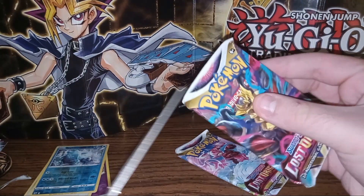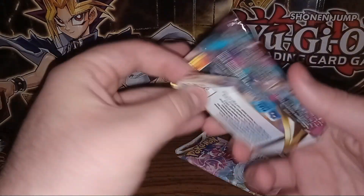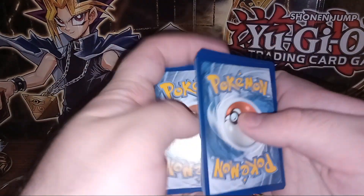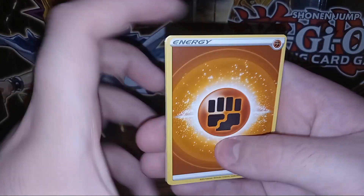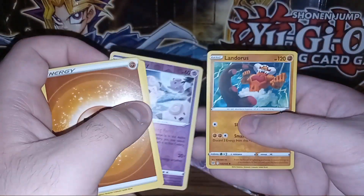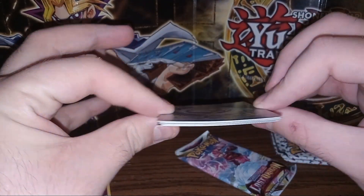Opening up a Lost Origin pack — maybe these will be nicer and cut better. Before I reveal another code card, I'll flip it around so Dollar General doesn't get their way. Starting off with a fighting energy, going into Nuzleaf, Relicanth, Lost Vacuum, Litwick, Roselia, Rockruff, Seel, Shuppet, Clefairy, Landorus. Nothing great out of that pack either — and look at these, they're completely bent.